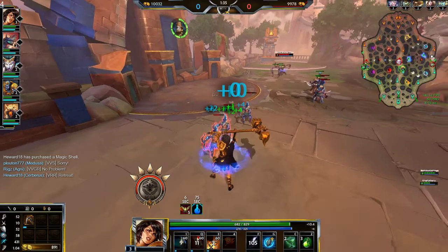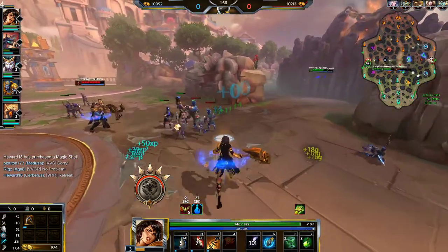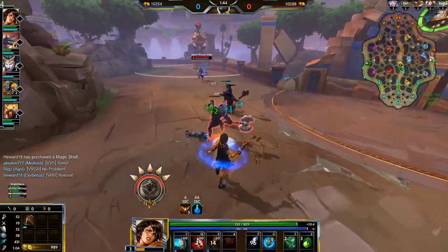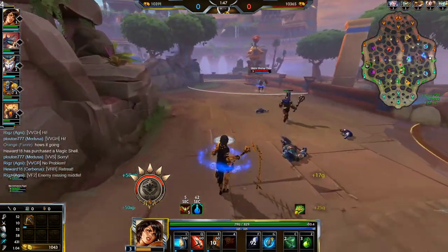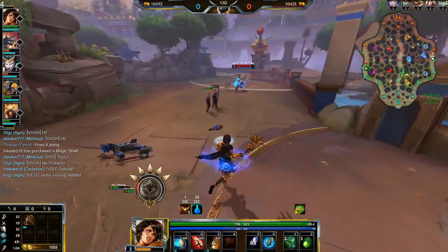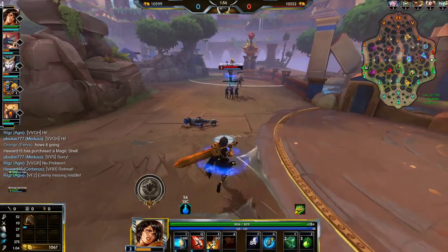Just group the minions up a little bit more so it's hard for him to clear and easier for me to clear. I'm gonna hit this once and then sash him — disarm. The focus is just on forcing minions under his tower right now, forcing him to lose gold. I don't need mana or else I'd be under my tower to get the MP5.